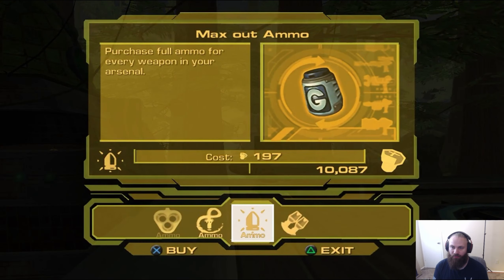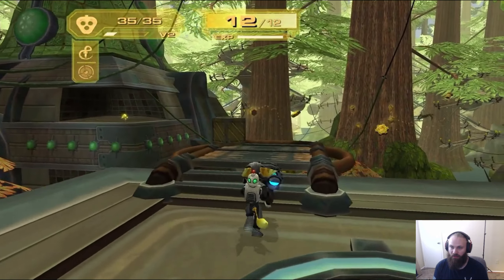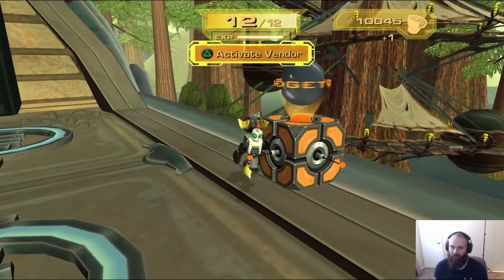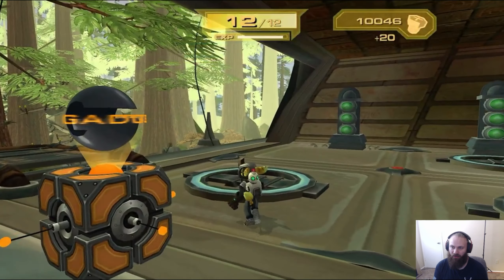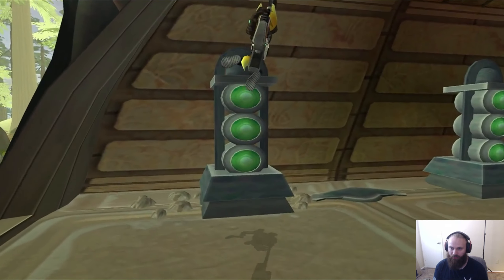Alright, let's get some more ammo. We almost have enough. I think we can get enough here — yeah, here we go. Nice. We're going to get the N-60. We can't get it yet — we need five more K.